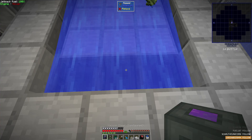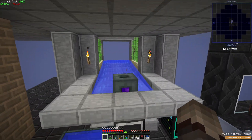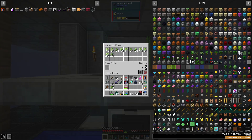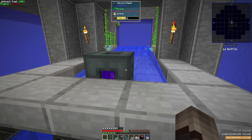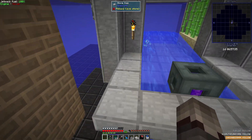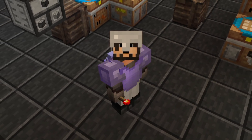Now we can combine that pulsating crystal with our other materials and produce our vacuum chest. If we put this in our water trough right here we'll be able to collect all the sugar cane, and if we click this button we'll be able to see the full reach of the chest.